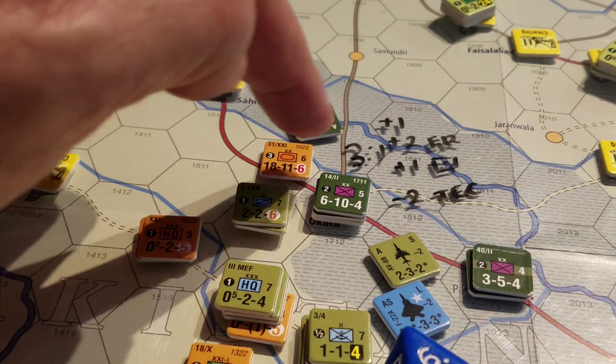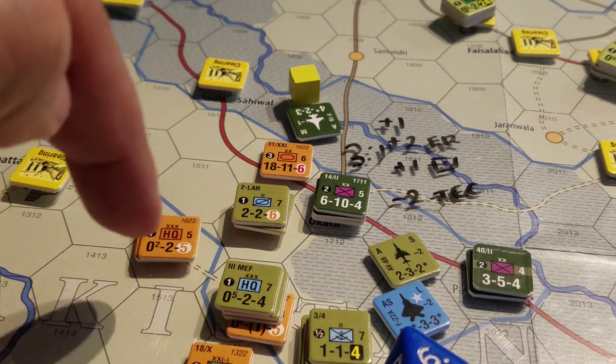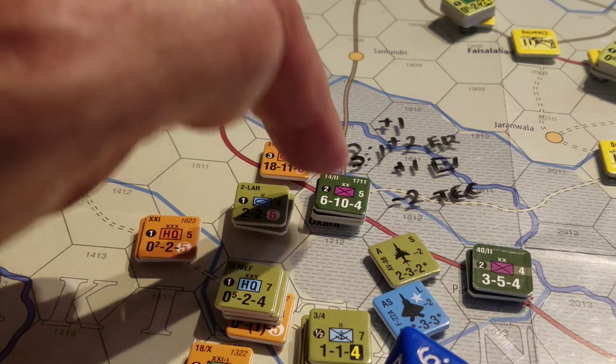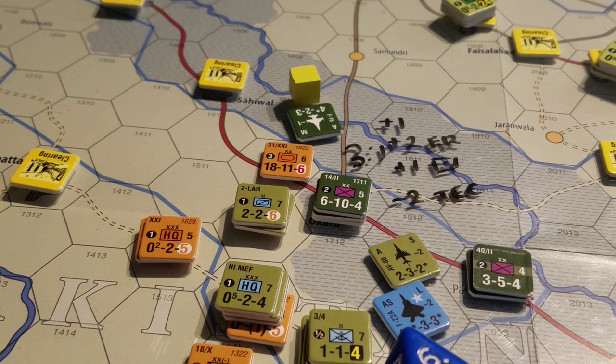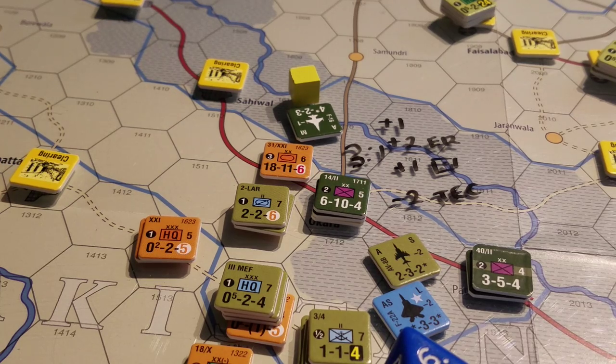Trust me that all this adds up to three to one, plus the value of two HQs, giving us a base odds of three to one. Then we need to work out what column shifts are going to occur for the battle. I'm walking you through this because I'm walking myself through this - this is the very first combat we've done - so let's see how close to getting it right we can get.